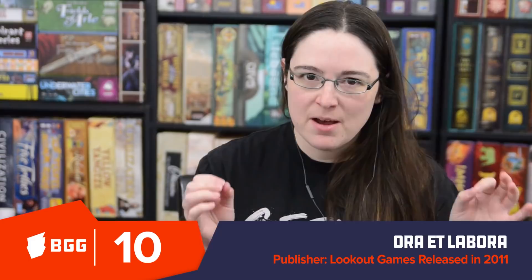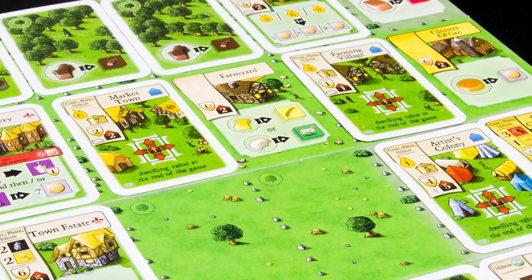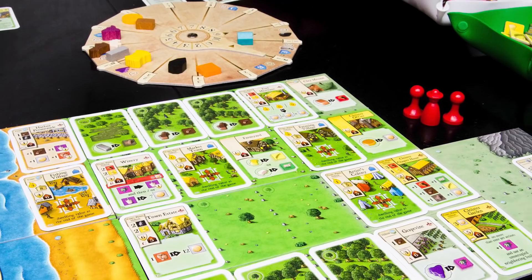BGG's number ten, coming in at rank 112 overall, is Ora et Labora. This is a Uwe Rosenberg game we haven't played. In this game, buildings come out each round and you're building up your own personal area. You cut down wood and collect resources, but the resources pool into a common pool — the longer you wait, the more resources will be there, but everybody has access to it. So you don't want to wait too long before someone else takes what you need.